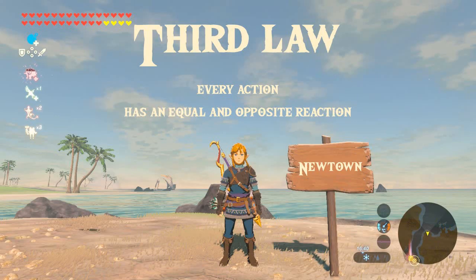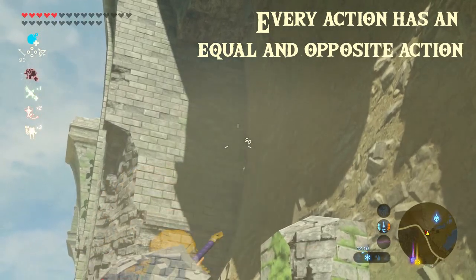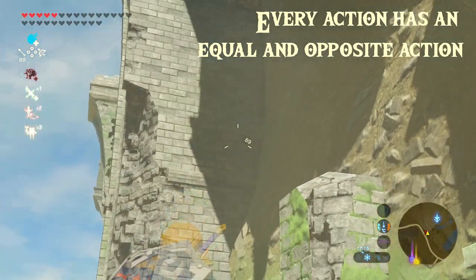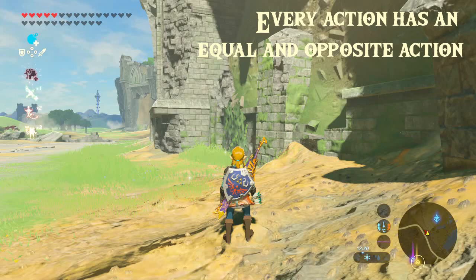Now Newton's third law is perhaps the one we know the most, and that is that every action has an equal and opposite action. A really simple way of showing this is with my archery — if I'm firing arrows at the wall, they bounce back off; the arrow pushes into the wall and the wall pushes back at the arrow, and it bounces off the wall and hits the floor.